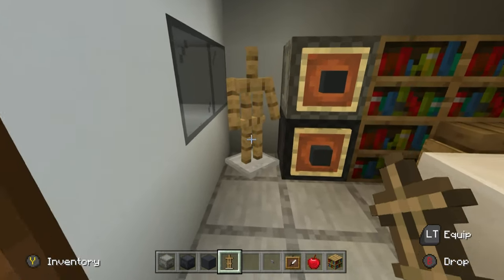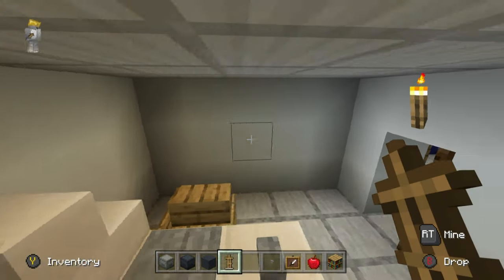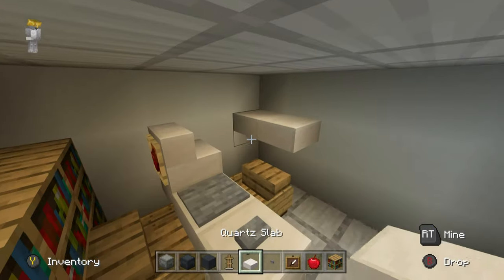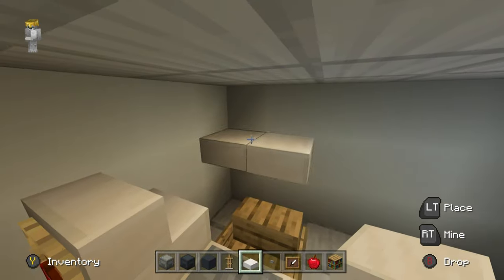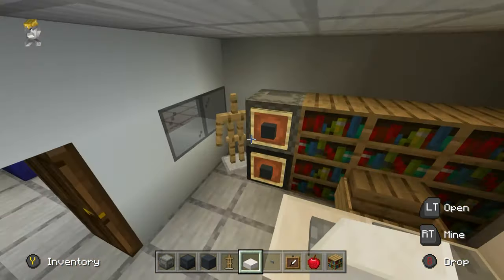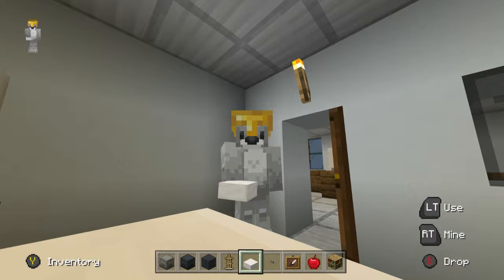The armor stand in the corner keeps whatever uniform the captain may wear. You're welcome to add shelves and things in here. I'll add some decoration a little later — maybe a lantern, a picture, or a flower. That's all right for now, and believe it or not, we've done the majority of the police station.